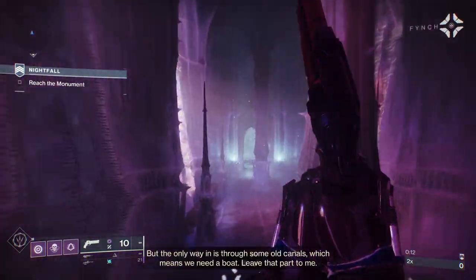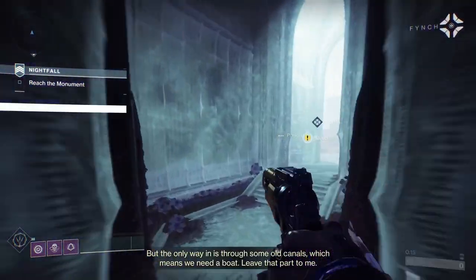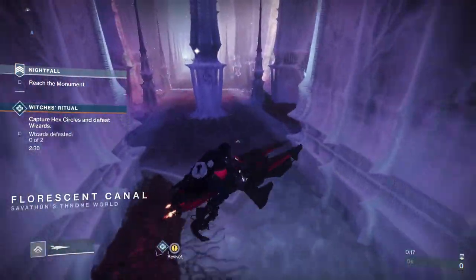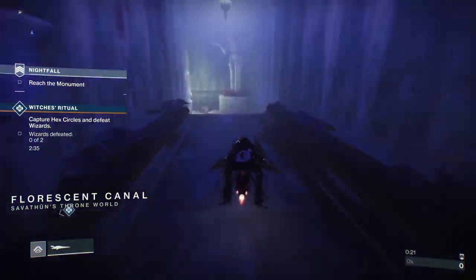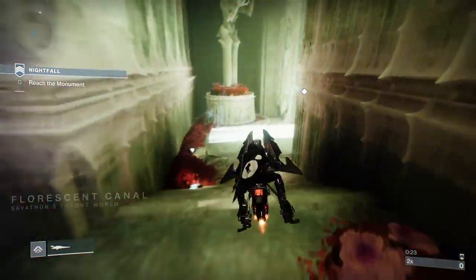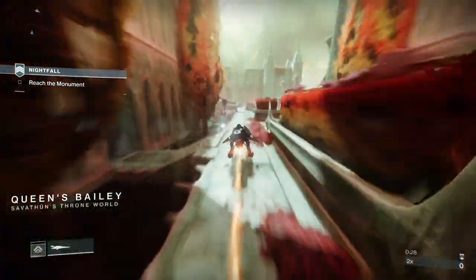When you load into the strike, you're going to want to turn around and go back 180 degrees. Go back until you get Fluorescent Canal, which means you've loaded into a public area. You can now get a Spiral. Bring the Spiral back to the combat area and park it roughly where I have so it's in complete cover, and then just go about the strike as normal.